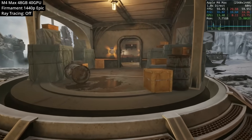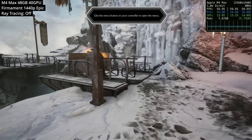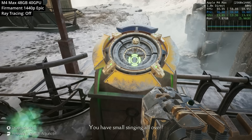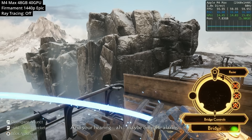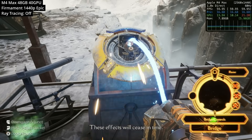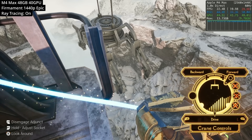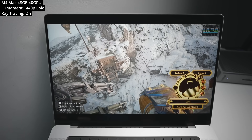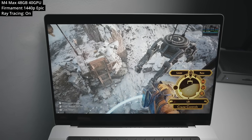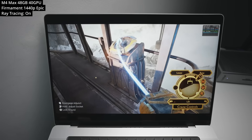Speaking of Mac ray tracing, the game Firmament — a first-person adventure puzzle game — recently released a ray tracing update. Testing at 1440p on the epic graphics preset with ray tracing off, this natively optimized game locks in at 60 fps. However, enabling ray tracing drops performance dramatically to just 22 or 23 fps. Let me know in the comments: do you think ray tracing is worth that kind of performance hit?